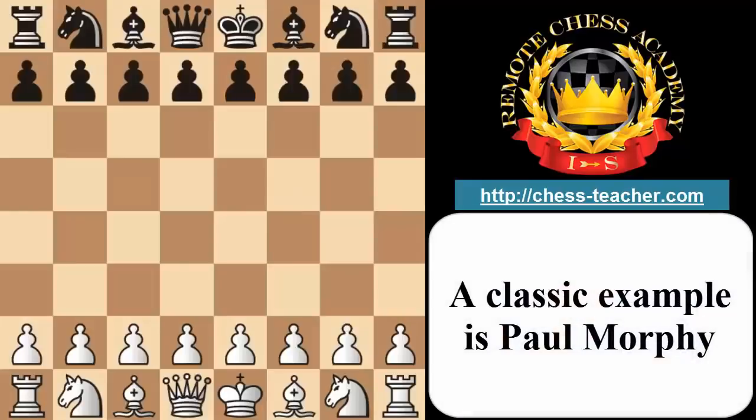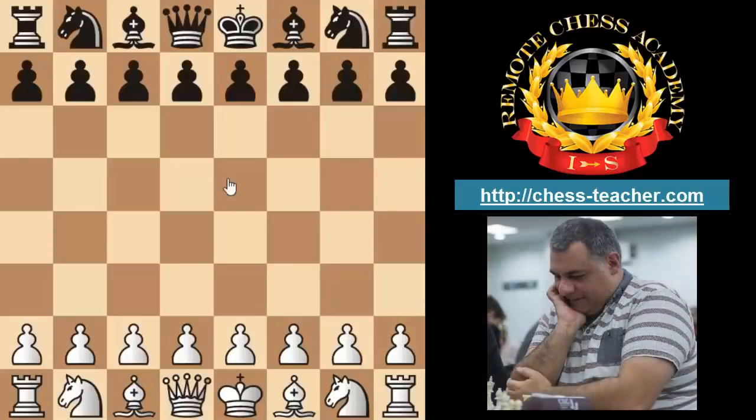One classic iconic game example is Morphy's Opera Game, which I'm going to show you now to illustrate some of the attacking player's friends. For those that don't know, Morphy was playing against two opponents and was keen to watch the opera — he wanted to try and finish them off quickly, so he needed a good quick attack against their King.